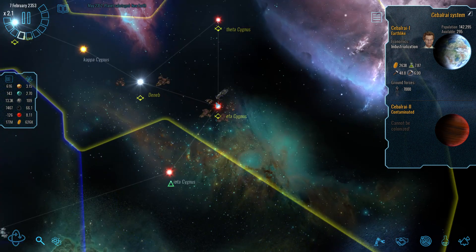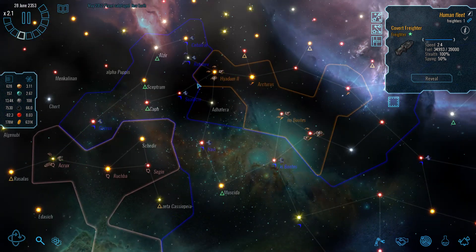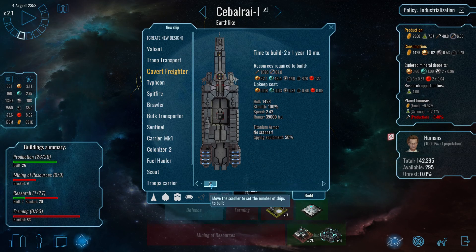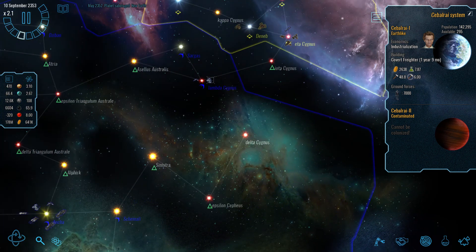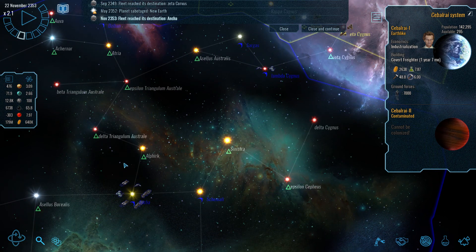I'm pretty sure this covert freighter can detect enemy ships, so let's build two of them — see whether we can stop their ships from coming into our space at will.